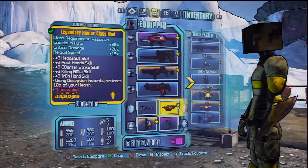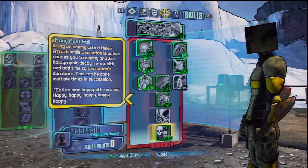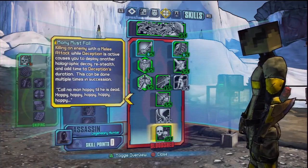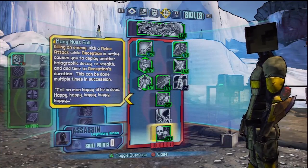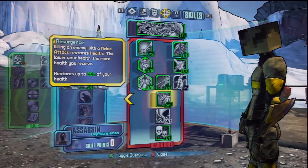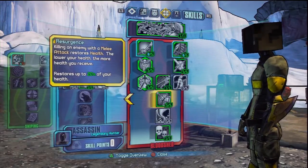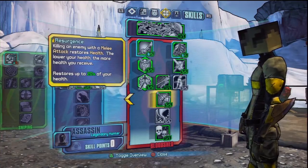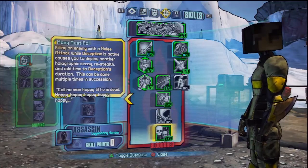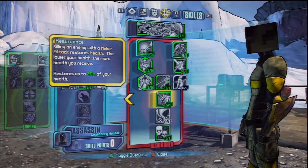You might think 10% isn't that much, but if we look at the talents — you can see the talents at the very bottom here — when you kill a guy in Deception, you re-stealth. And when you re-stealth, the 10% goes up again. If you pair that with the Resurgence talent, every time you kill someone with a melee attack, you can restore up to 20% of your health. So if you use that to your advantage and just keep killing people, it helps you go up pretty quick. You're gonna have to keep the streak going.